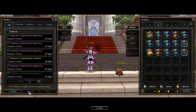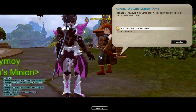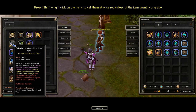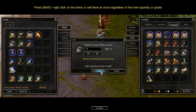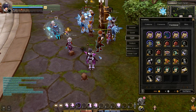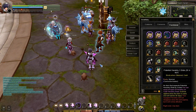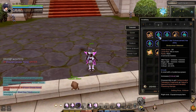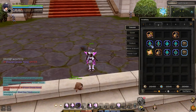Before equipping the Heraldries, talk to the BST Point Shop NPC and buy the Heraldry Expand Slot Item. Go to Cache Inventory and right-click the item to use the Heraldry Expand Slot Item. You can now equip all Heraldries on your Heraldry slots.